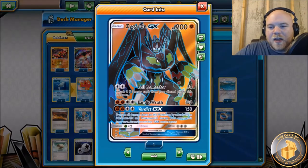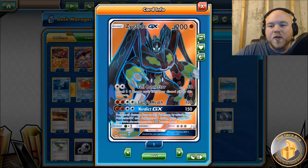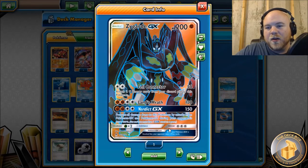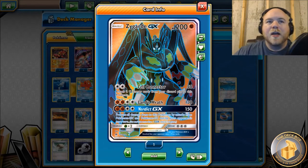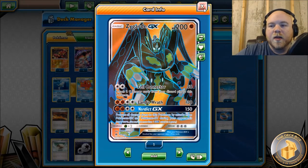You also have Diancie and Regirock adding an additional 30 damage, plus Choice Band putting you at 210. So not only does it one-shot Zoroarks, it one-shots every other Stage One - Golisopod, Lurantis, Lycanroc, all the Eeveelutions and things like that. Zygarde can take on all those Pokémon as well.